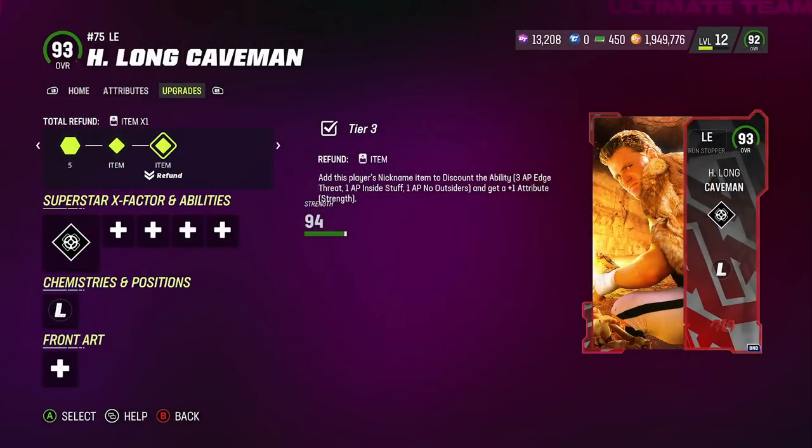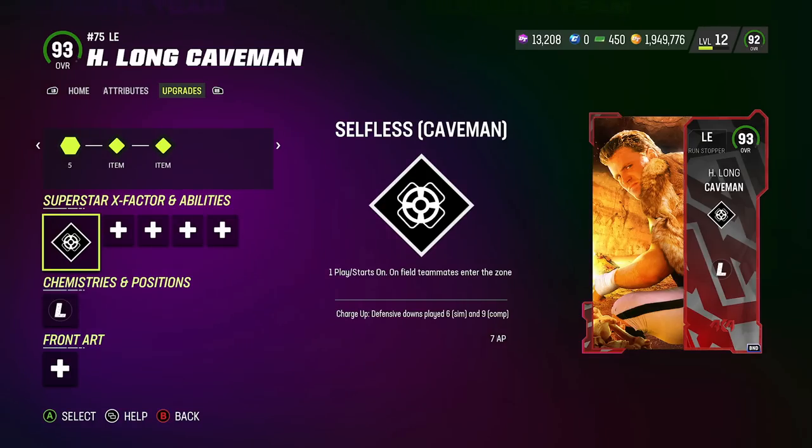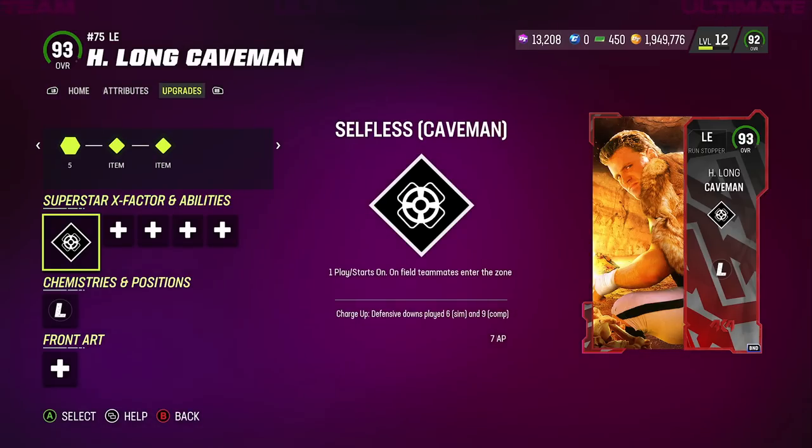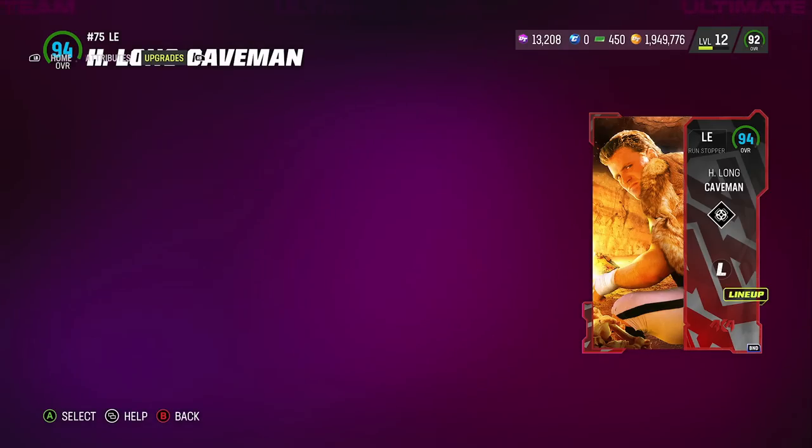But what makes it a glitch is, as I show you the card right here — Howie Long, Caveman — you see right here: Selfless Caveman. It costs 7 AP for your defense. So instead of 12, you're only going to have 5 to play with. That is what it's going to cost you. Go get this card — he should be the most expensive one on the block now. But this is what you're going to want to use, Howie Long Caveman.